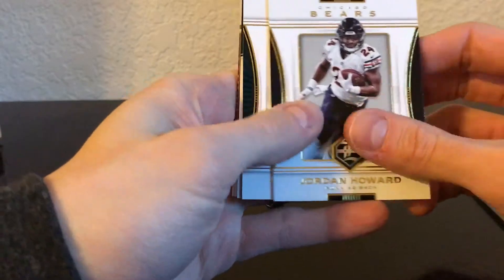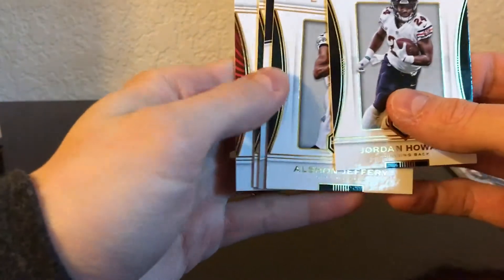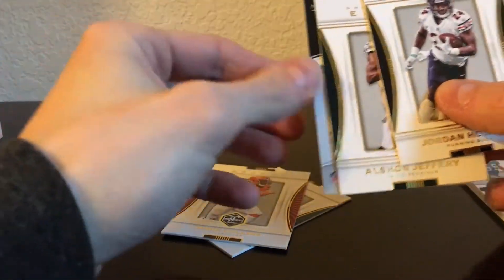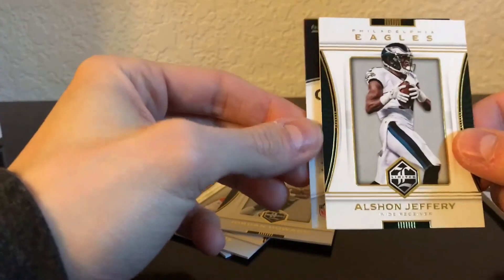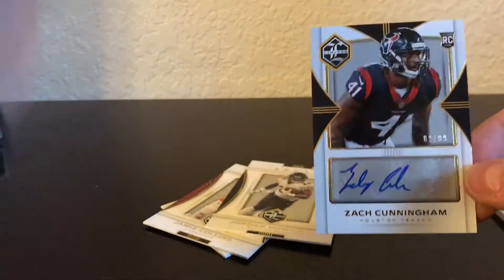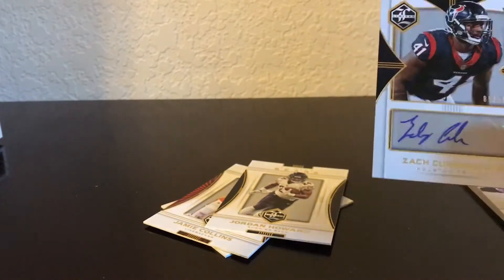Pack three — Jordan Howard, Alshon Jeffrey, Dan Marino, Jamie Collins. And the final hit is Zach Cunningham, numbered out of 99. Rookie card — so this box was pretty crappy to say the least.